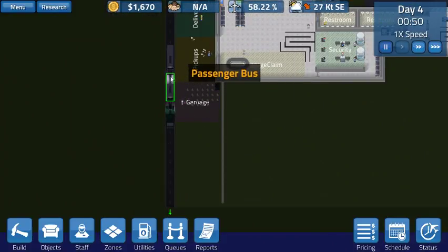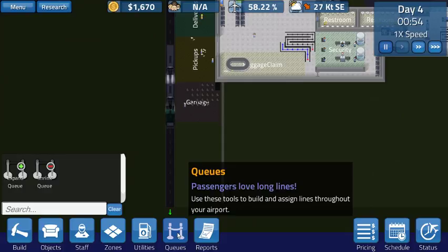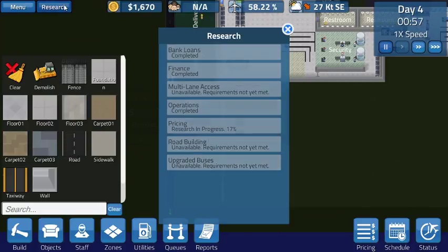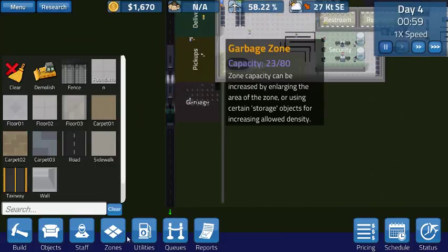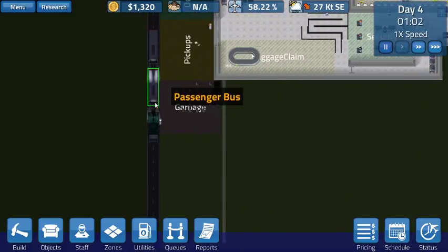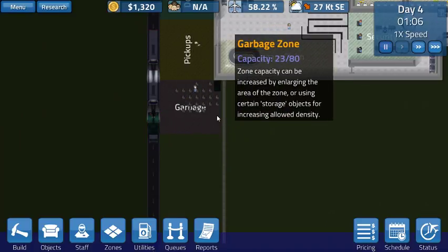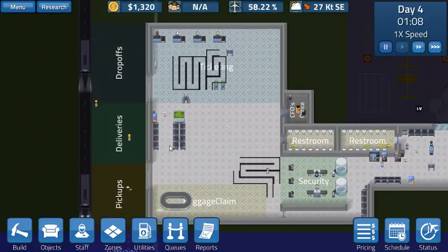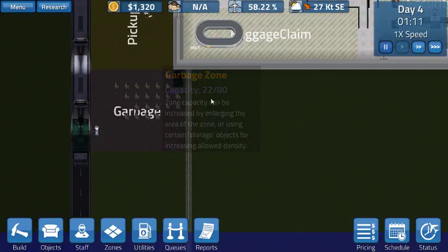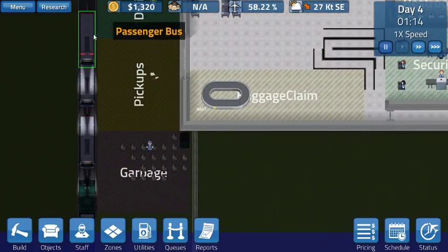I wonder if there's a way I can bring a road in here. Build road - must research road building. So I would need a COO for that - another office. That's on the list too. We're gonna have to expand another office. What I could do is make a little loop of a road here, and then move the garbage zone so the garbage truck would pull in here to pick up the garbage, and the buses would keep going past without causing a big traffic jam.